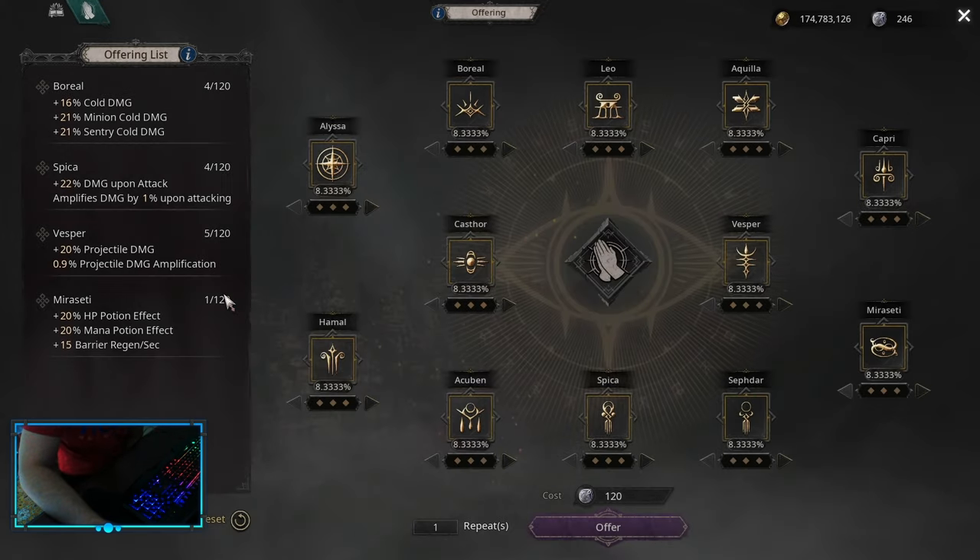Even me at level five right now on the Vespa, I don't even have 1% projectile damage and only 20% projectile damage multiplier. So I don't know — this one is a little bit of a letdown, but I think I've explained everything.